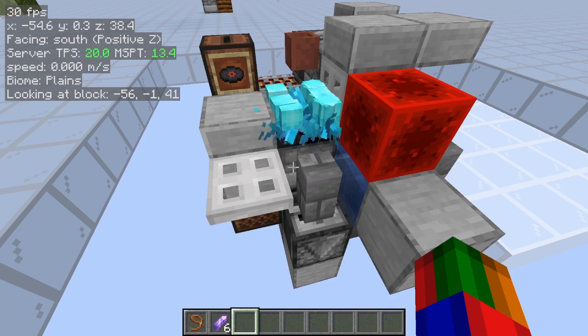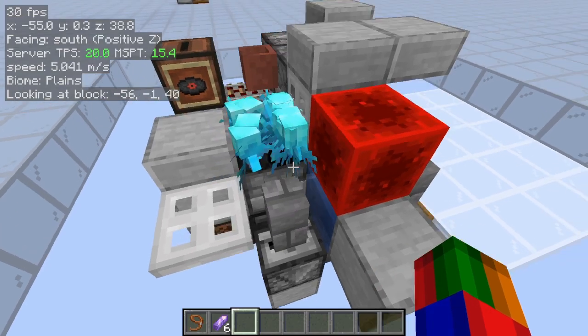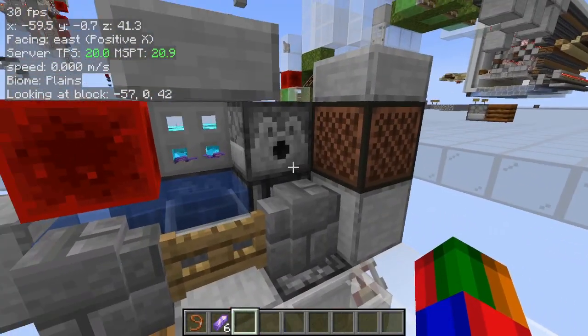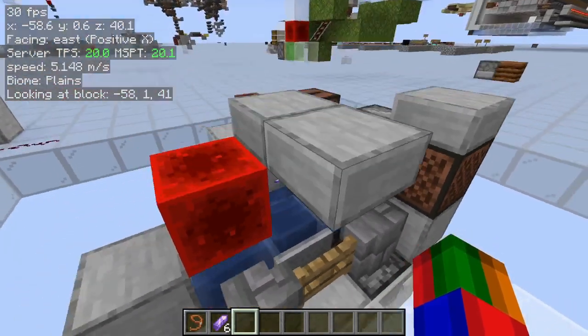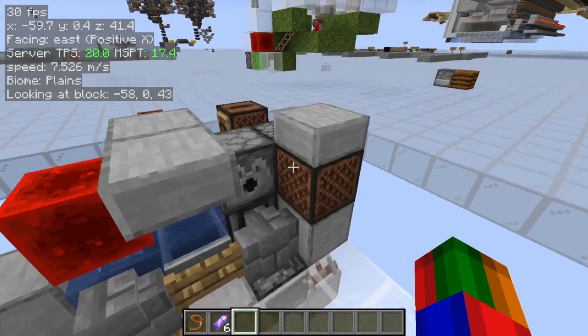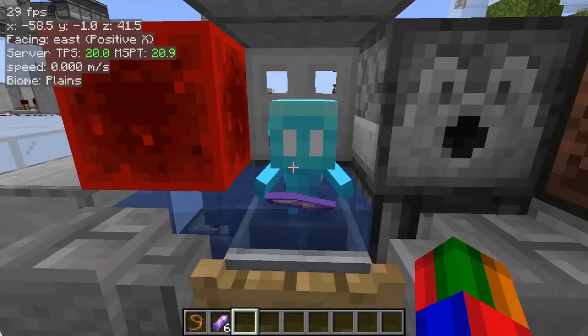Getting them out is kind of the more difficult part. To do this, I'm just using a chest boat. It dispenses it and then immediately breaks it — and by immediately, I mean it waits a moment, otherwise we would just use a lava cauldron. By waiting, that gives it enough time to actually pick up an allay. To actually activate it, all you have to do is hit the note block, and just like that, one allay.